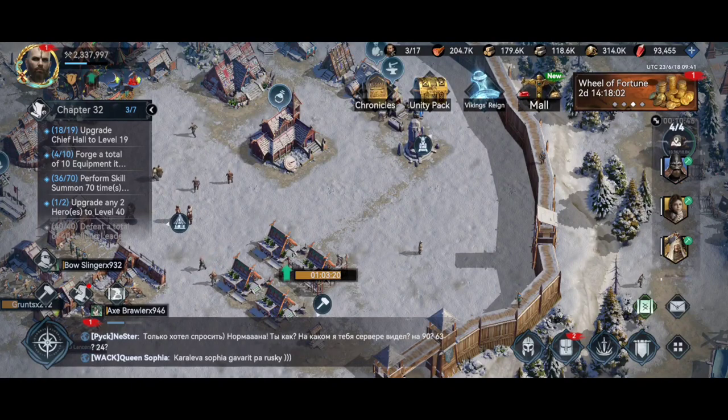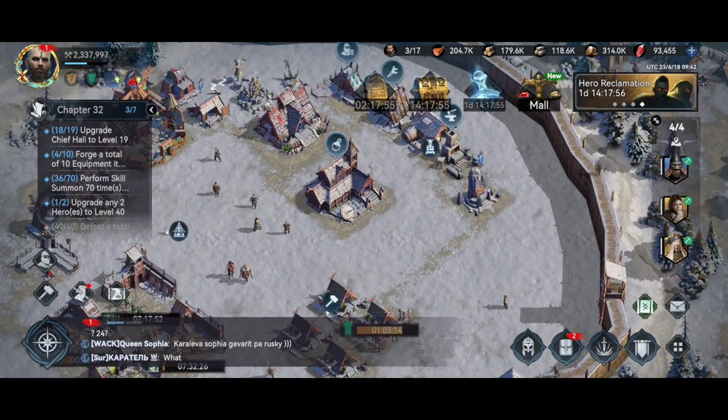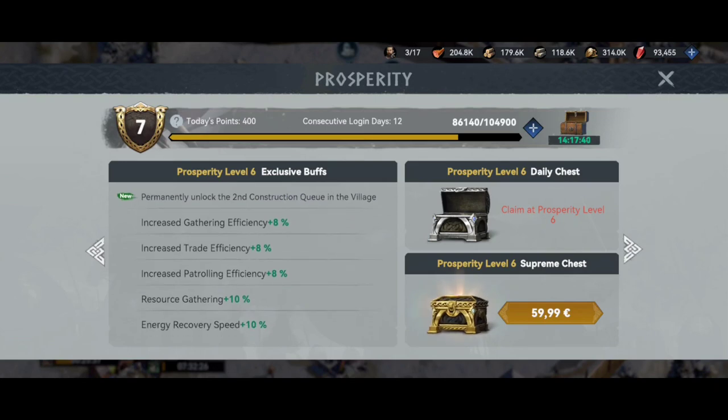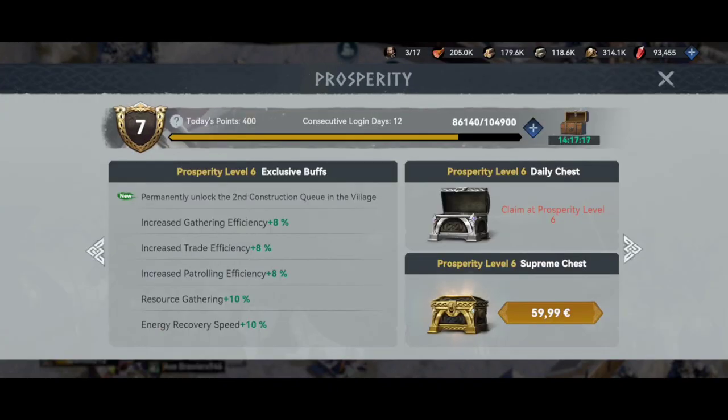What should a free player or a dolphin do with the gems? First of all, you should do your best to get to VIP Prosperity level 6, because you're gonna unlock the construction queue in the village — so you'll be able to have two constructions at the same time. First step is to go to VIP level 4, after that VIP level 6. You can spend your gems here to buy prosperity points.